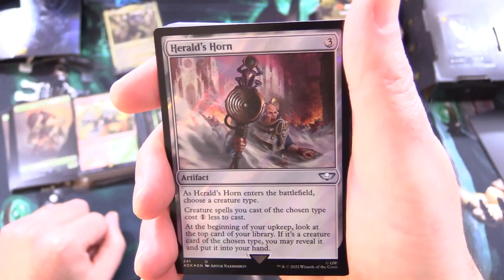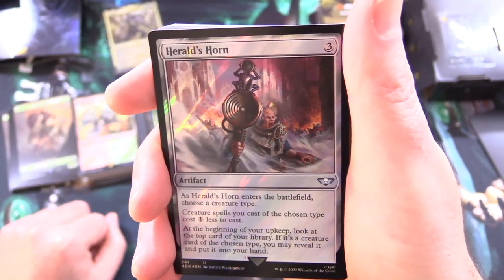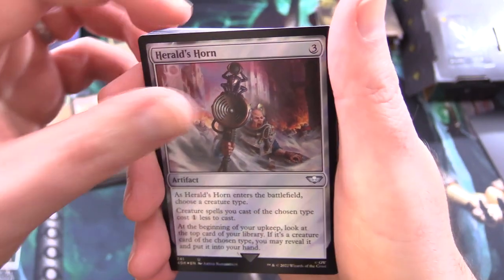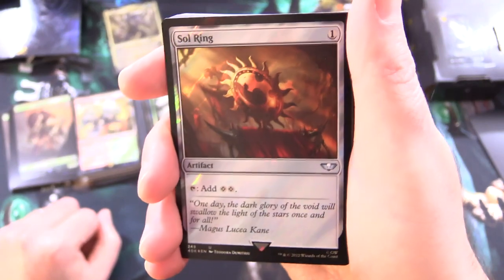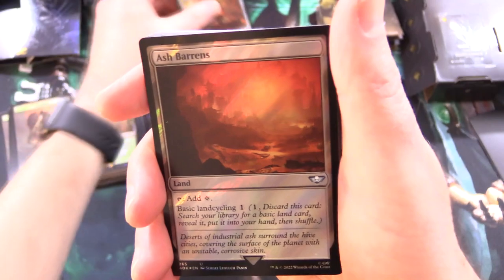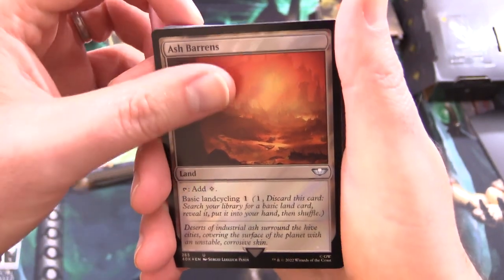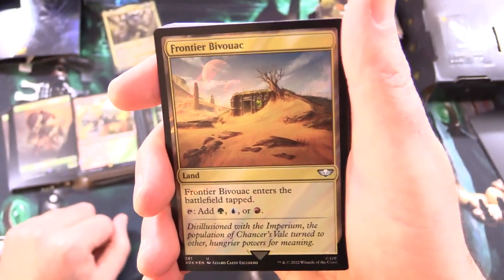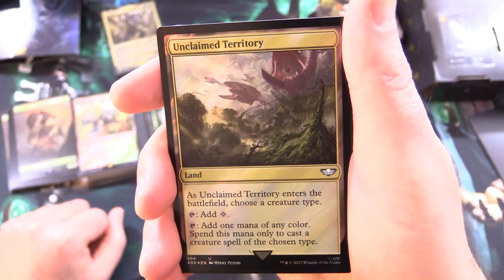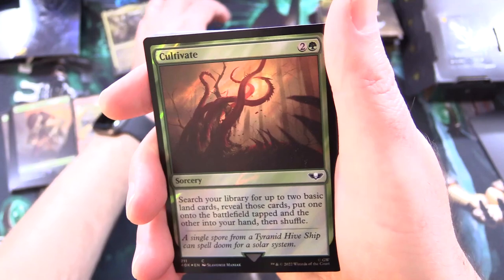Herald's Horn is a nice reprint — artifact for 3. As it enters, choose a creature type; creature spells of that type cost 1 less, and at the beginning of your upkeep, look at the top card of your library — if it's a creature of the chosen type, you may put it into your hand. There's also the Sol Ring — unique artwork for this deck — artifact for 1, tap for 2 colorless. Ash Barrens, Frontier Bivouac (taps for green, blue, or red), and Unclaimed Territory round out a strong support package — choose Tyranids and tap for any color to cast Tyranid spells.